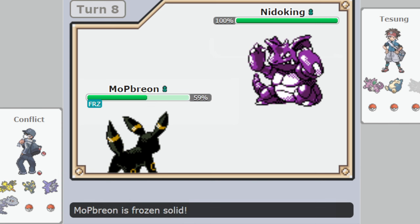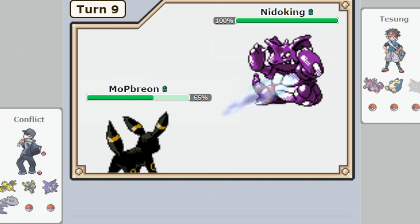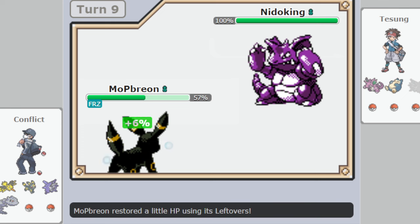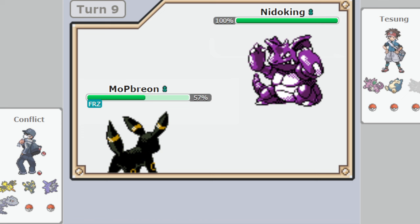As you see here, Umbreon stays frozen for turn eight but then thaws out at the end of the turn — that's an example of how the mechanic works. Unfortunately, now another freeze is available to Tusung, and he goes for Ice Beam and gets it again. This is outrageous, especially because he needs the freezes in a very narrow time frame, because as soon as Umbreon uses Rest, you can't freeze it anymore. And you can't even crit your way through necessarily, because it can Sleep Talk Rest as well.